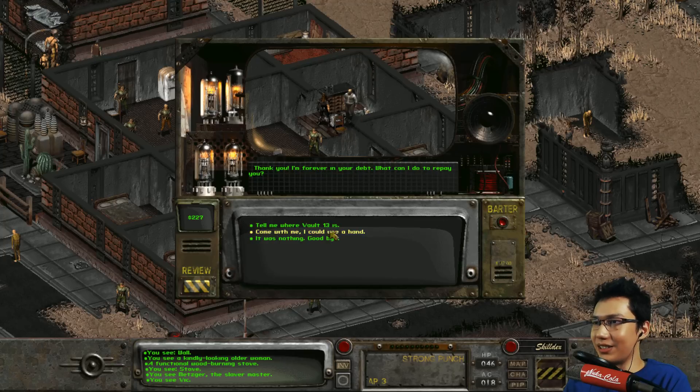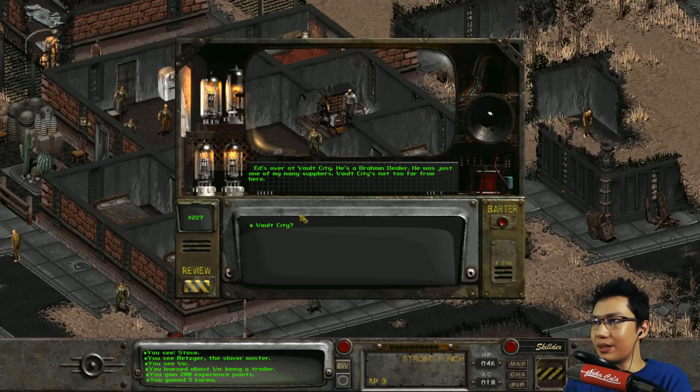Come with me, I could use a hand. Tell me where Vault 13 is. 'Vault 13? There's a Vault City east of here, I trade there sometimes. I have a water flask that had a big yellow 13 on it - do you remember where you got it?' 'Ed's over at Vault City. He's a Brahmin dealer, one of my many suppliers. Vault City's not too far from here.' Point it off on the map. 'Fantastic, it's on the map.' Want to go there with me? 'Sure, I'll join up with you. This old fart has one big adventure left in him.'